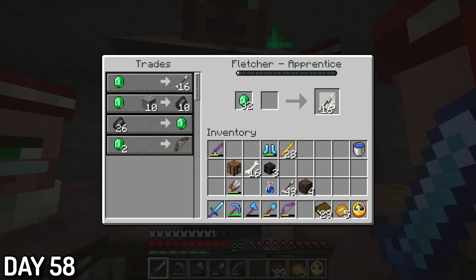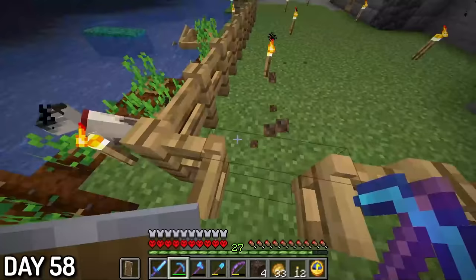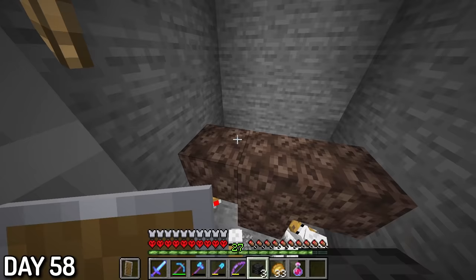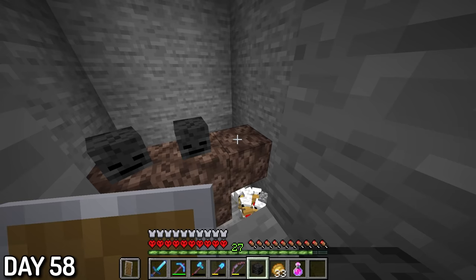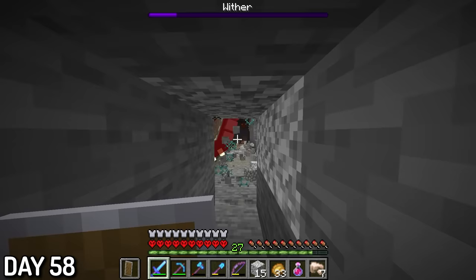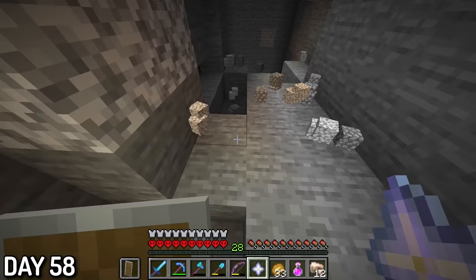Day 58, I was getting ready to fight the wither, which included bringing a lot of eggs from my farm. I traveled super far away from home, built a room for the wither to spawn, threw all my eggs down to make chicks, and it was time to defeat the almighty wither. Just like that, I defeated the wither without a scratch and was rewarded with my first nether star. But trust me, if you want to see a real crazy wither fight, wait until the second one later in the video.